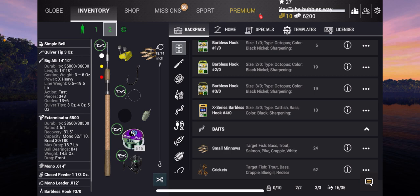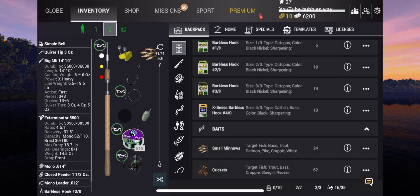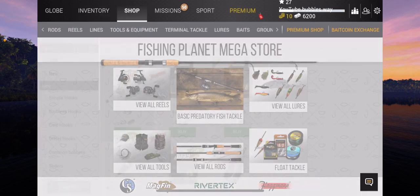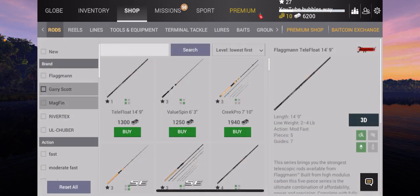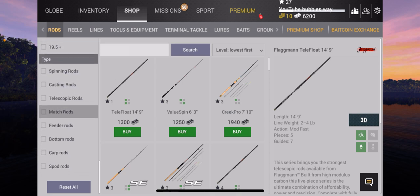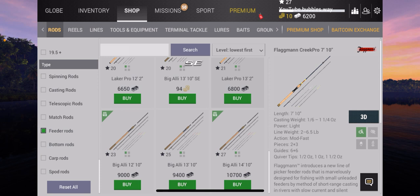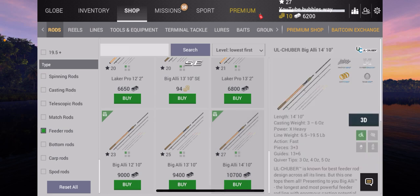That's the level 27 rod, and then we've got the other one — the 12/10. Let's have a quick look in rods, go to feeder rods. The 12/10 was level 23, so I've got the level 23 rod and the level 27 rod — I've got both of those now.